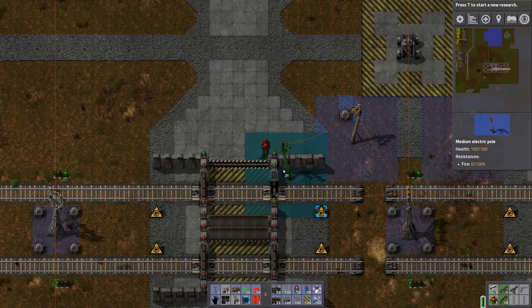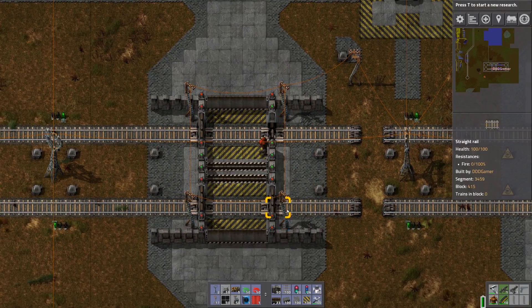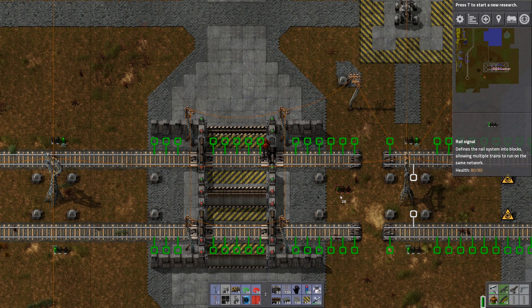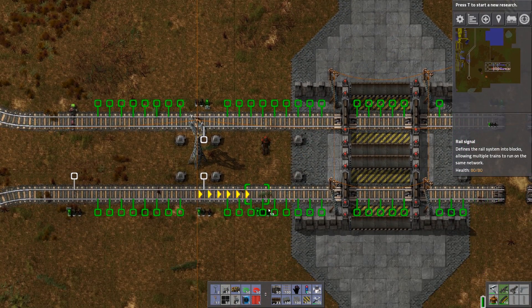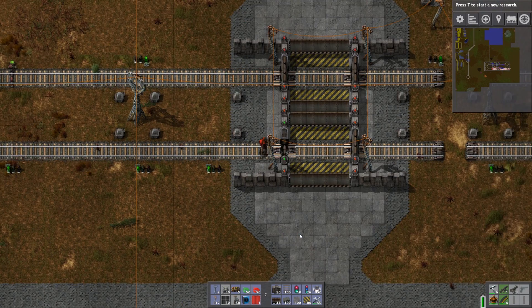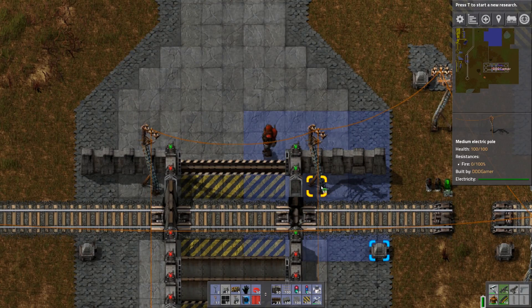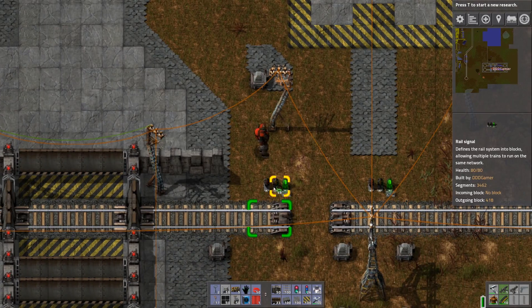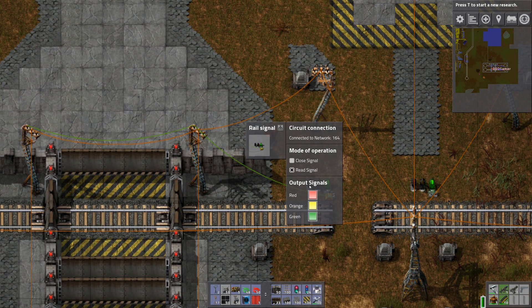Let's add the power poles in the corners, and a rail signal — the sensor. You could put it as far away as you like. If the train is coming really fast, you probably want to place it further along from the intersection. Remember, this is your sensor — it's pretty much what determines when the gates close and open. Let's wire this rail signal to the pole, so now we are actually reading in what the signals are.